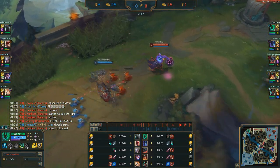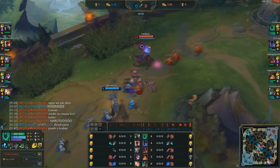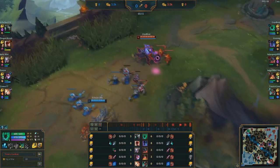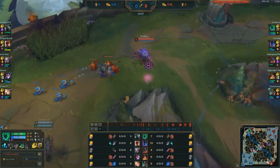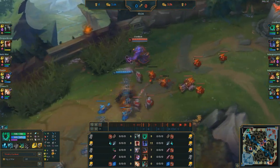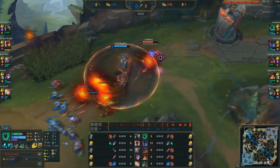Unlike the other build which I'm uploading soon — where you go full AD — the runes should go up on screen, if they don't put it in the comments below. For this one we are running Aftershock and Conditioning — we got Conditioning actually — because Mordekaiser is scary.